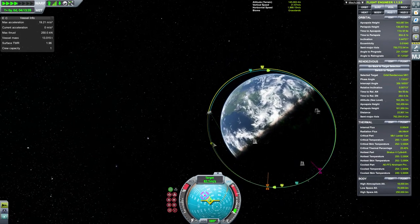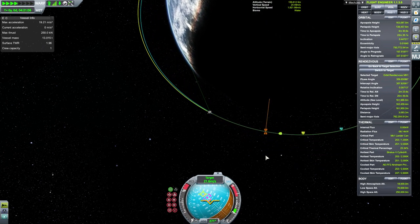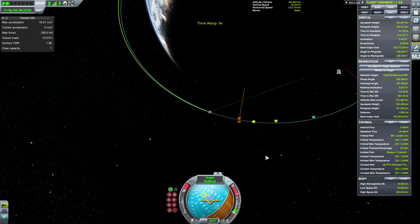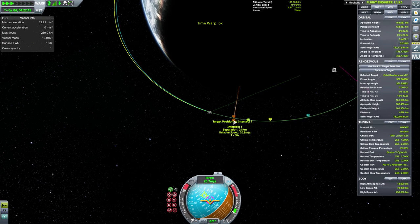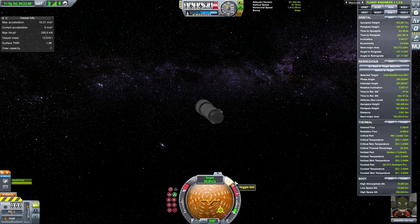Now speed up time till you get close to the two red arrows, which is the meeting point of the two vessels. You have to view the speed relative to the target, which is the other vessel. You can change that by clicking it.